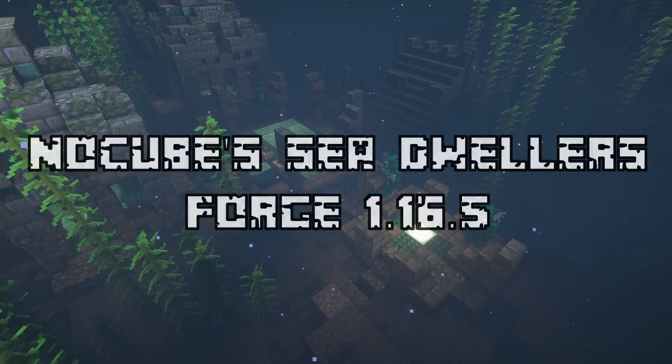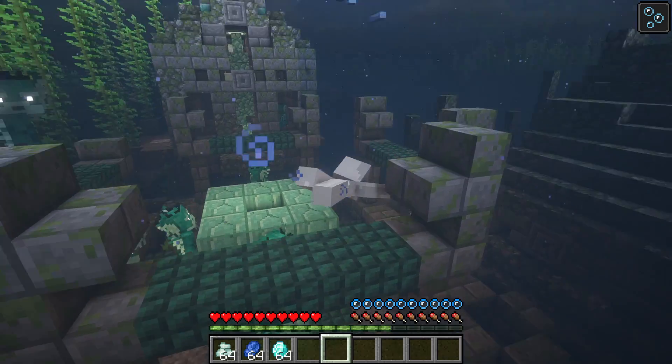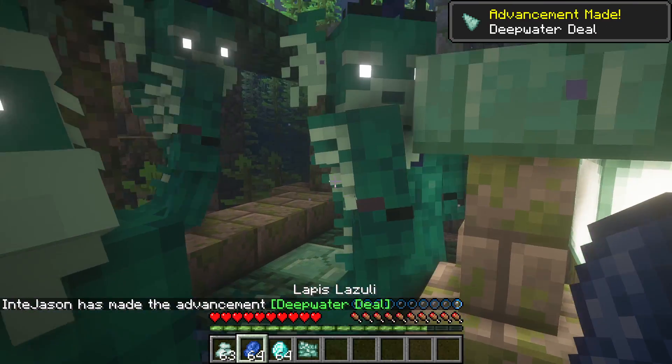The second mod that we have is NoCube's Sea Dwellers. This mod adds in a few underwater villages with a new type of villager called the Murmoths. These villagers are friendly to the player and will trade loot boxes with the player for either prismarine crystals, lapis, or diamonds.